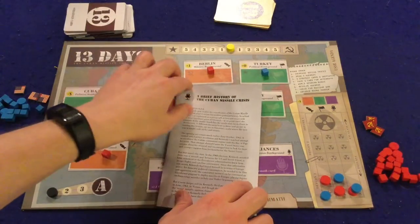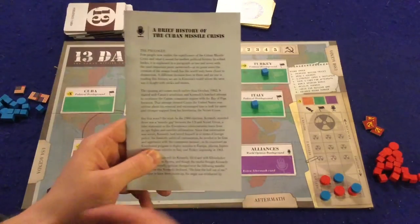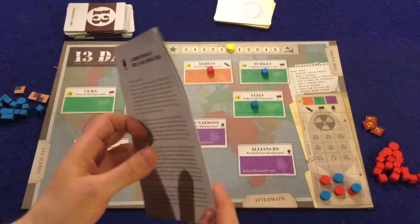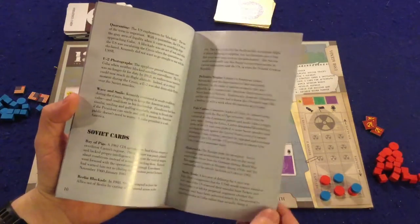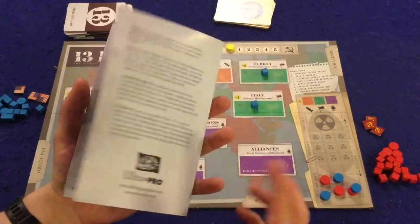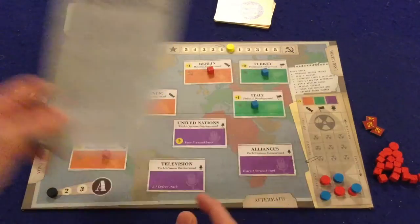Next you're going to have a brief history of the Cuban Missile Crisis. They did something similar to this in Twilight Struggle — I liked it then, I like it now. It's going to tell you about the Cuban Missile Crisis. It will also go over all the different cards in the game and the history behind those cards, which is really kind of cool to read if you're a history buff like me.